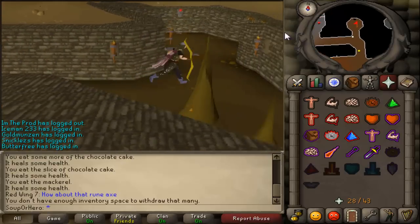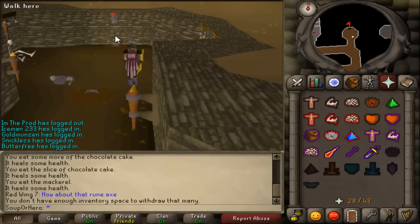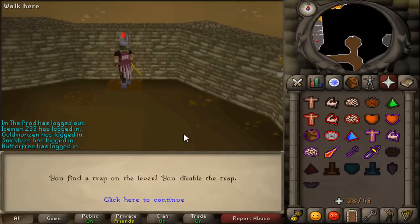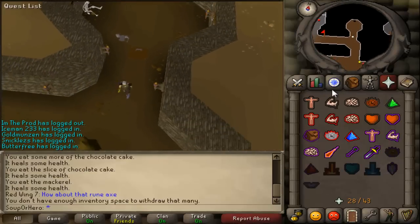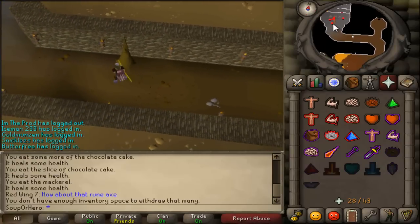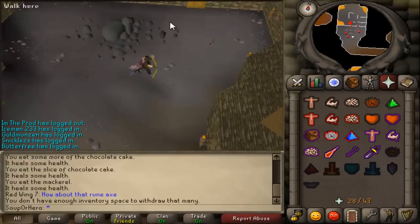First of all, go to the circular room and search for traps. You're gonna find a trap — make sure you disable it and it should be good. Now run west, and this is where the boss fight is. Let's open the door.